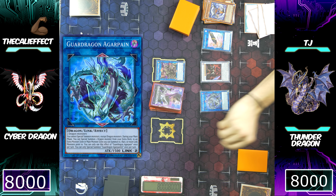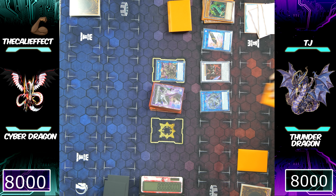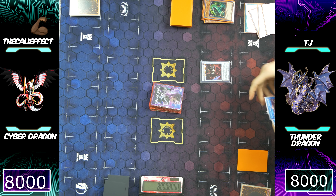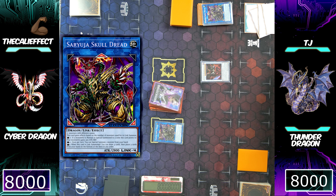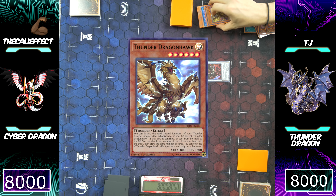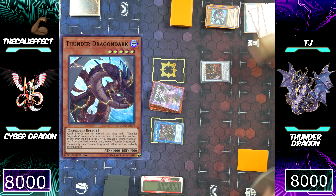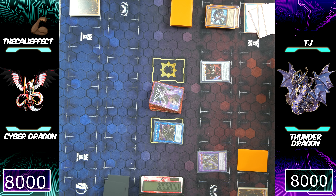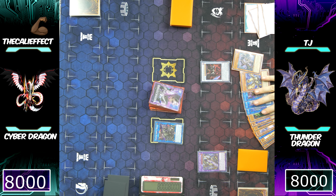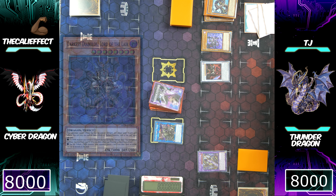Using both Saryuja and Elpy as Link 1s and Araganain as Link 2, he's going to special summon his second copy of Saryuja Skull Dread into a zone where Scarlet Red Dragon Archfiend Abyss doesn't point to. He's then going to use Thunder Dragon Hawk to special summon Thunder Dragon Dark from his graveyard to his side of the field, then tribute it for Thunder Dragon Colossus. That triggers Darkness Diablos Lord of Lair — since a Dark Monster was tributed, Diablos special summons himself. Now he can start popping off with more combos.